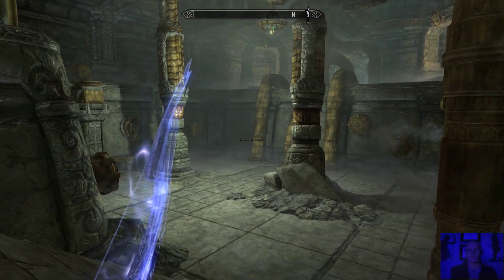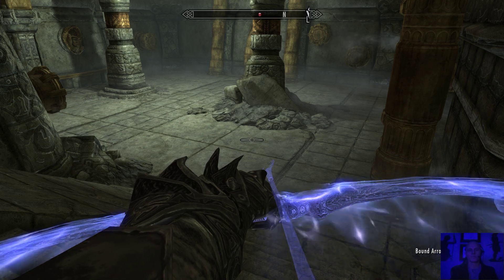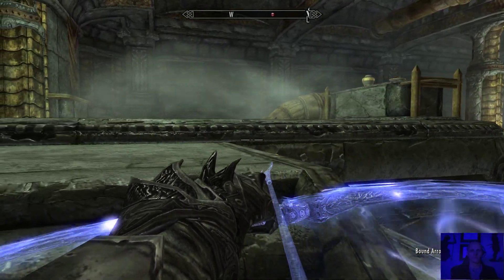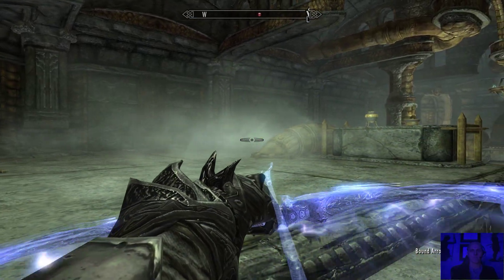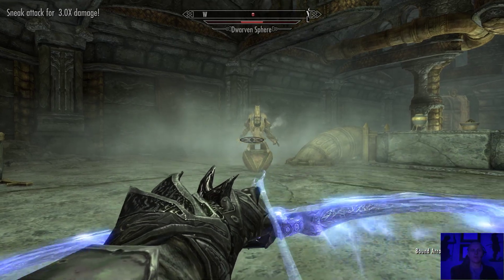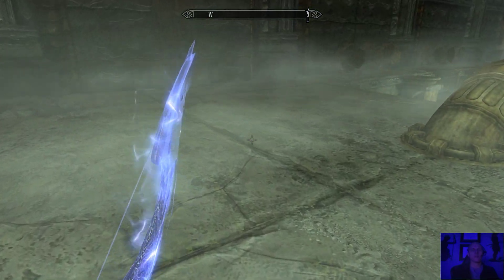Down here there's going to be a couple of things - some automatons we got to fight. There's one up there, actually he's coming our way. Let's get up a little bit. I can't see him through this steam - got a hit and missed. How did that miss? Let's see if he has some Dwarven metal for us. No, but I will take that - that's pretty good.